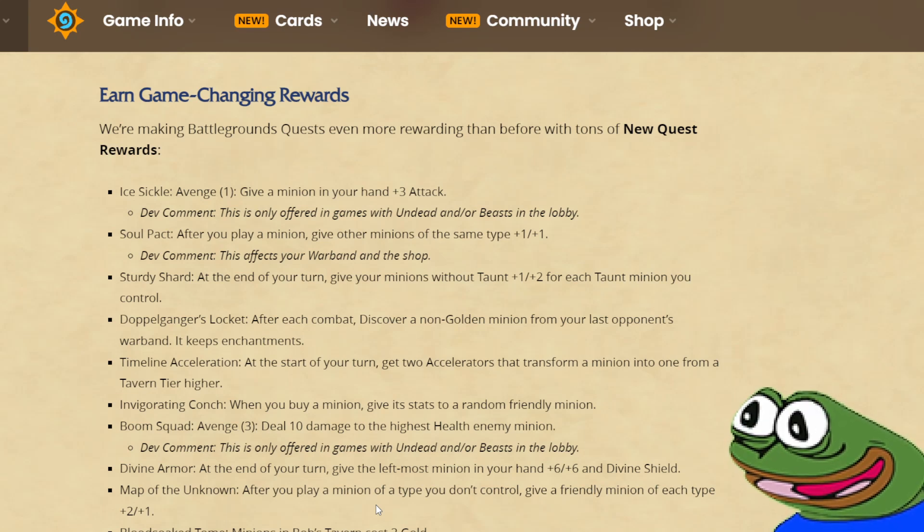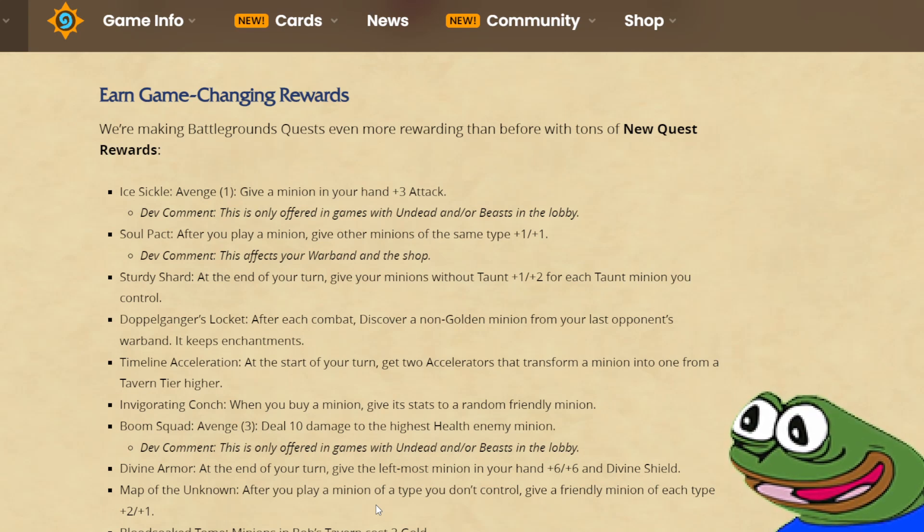Soul Pact: after you play a minion, give other minions of the same type plus 1 plus 1. This one seems wild — it seems so strong. This is what people wanted Nomi to be. Not only does it buff your board, but it's also going to buff your shops. It's kind of like Theotar and Nomi had a baby and this is the result. This quest is going to be insanely, insanely strong — one of the better ones, although it will still depend on how easy it is to complete.